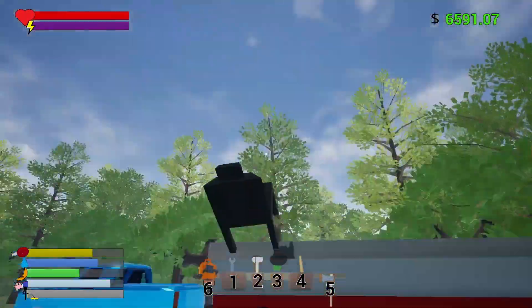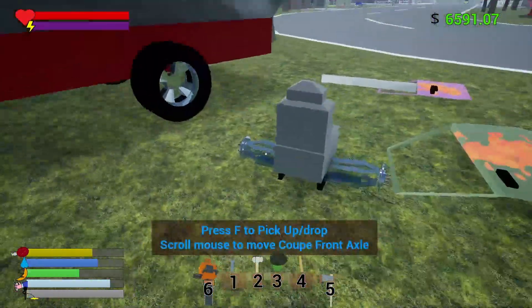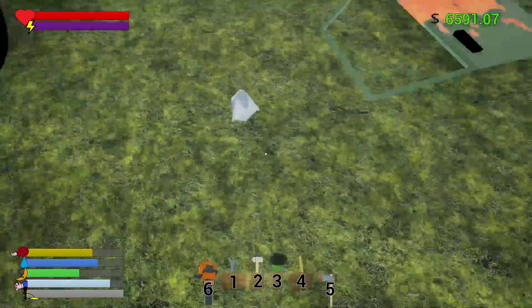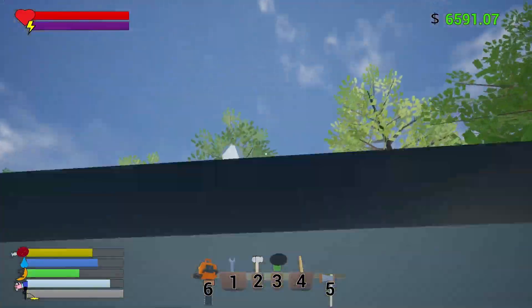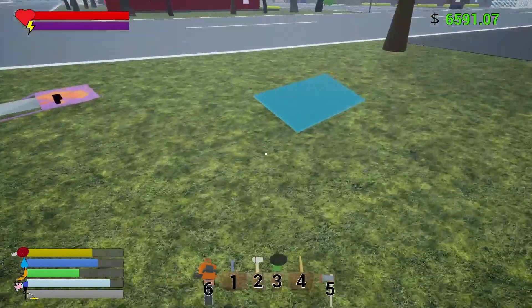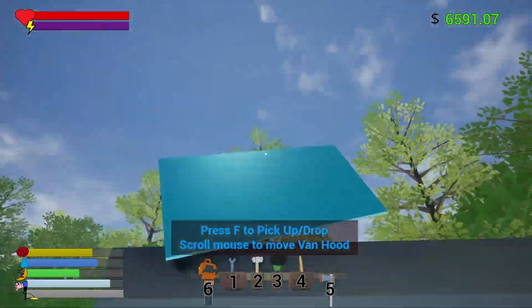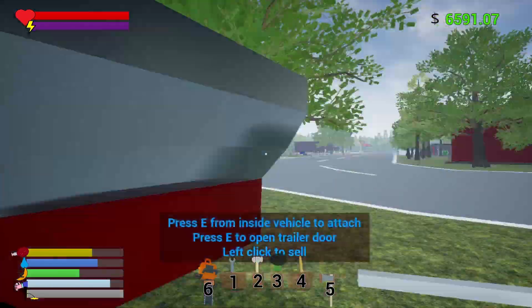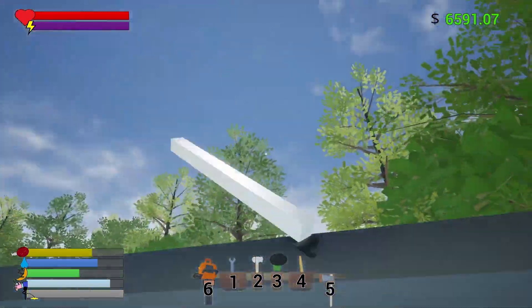Here comes the easy part — collecting parts. Super easy, super fast. What I usually do is fill up the trailer with an immense amount of parts and stuff, then go put it where I want it and sell it. It's just easier than unloading the trailer, but it does cost you about 500 bucks. My laziness pays for it, so I'm just going to do that — because that's what I do.